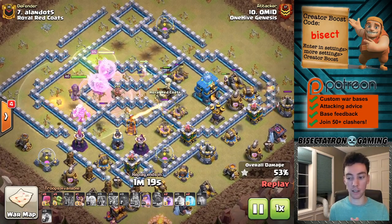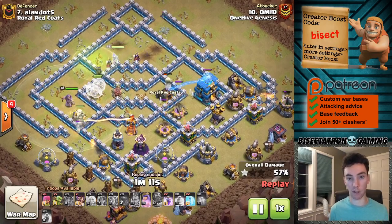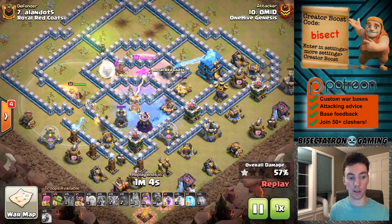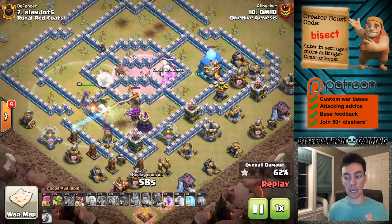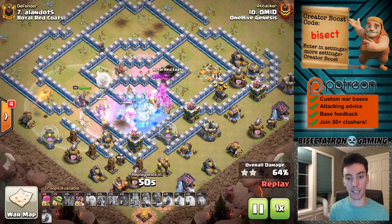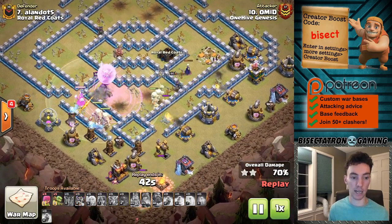You're defending Queen Charges often, so I think it's important to have a few headhunters. I also like bringing Valkyries because they're fast, they can run out in front of the headhunters, they do a lot of damage, they're tanky, and the poison spell's not going to kill them. They're a great way to get out there and deal with heroes, especially on a Queen Charge. I like having the Ice Golem reserved for Pekka Smash, Yeti Smash, and Super Witch — it's a good way to halt a smash attack for a few seconds.